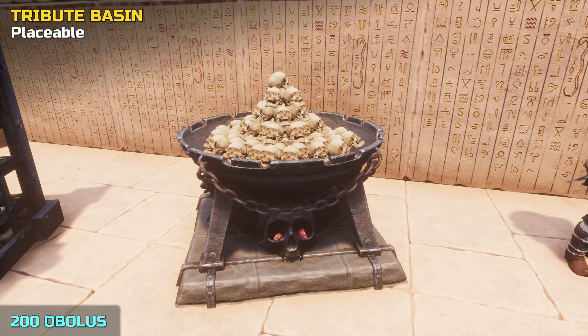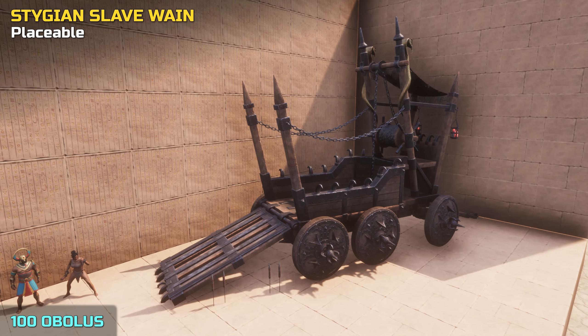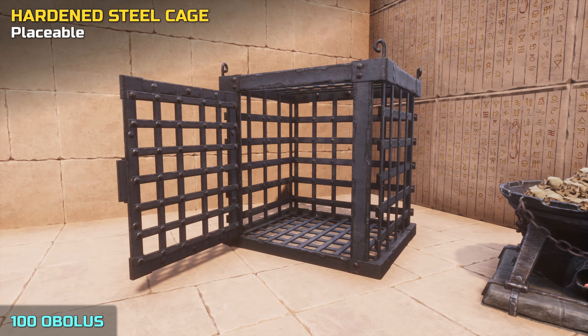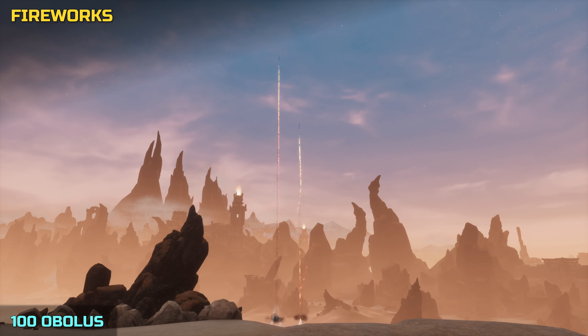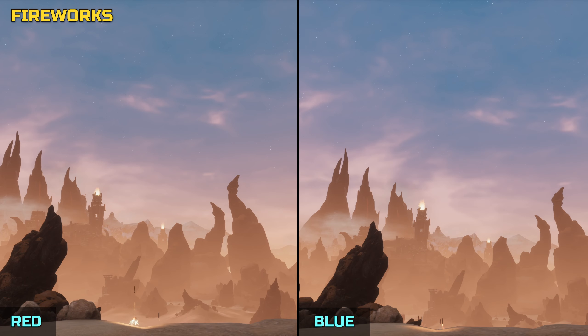In addition to the armor, you can also learn recipes for a few event-themed placeables and two types of fireworks. There's the Tribute Basin for 200 Obelus, complete with a stack of skulls in place. The Stygian Slave Vane costs 100 Obelus and is rather huge. And a hardened steel cage, also for 100 Obelus — steel cages were until now only craftable by unlocking the recipe in the Tower of the Isle of Zipta, so having an alternative in the Exile Lands is nice. The fireworks come in Blue Smoke and Red Brocade versions, with recipe scrolls costing 100 Obelus each. They can be placed and then interacted with when you want to set them off.